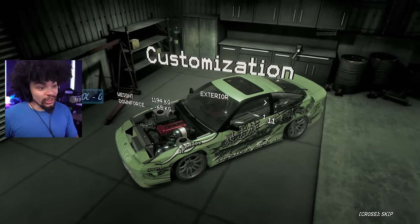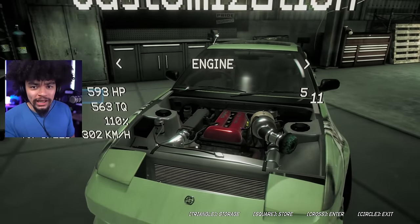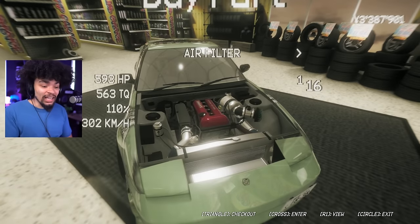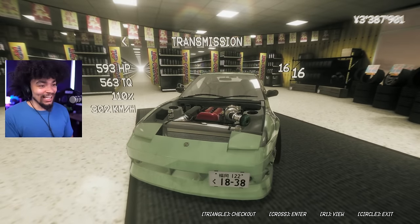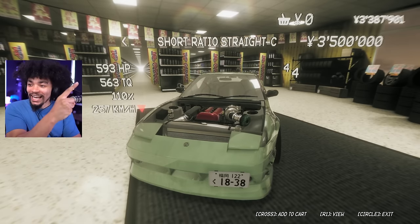We kind of start the whole process normally with a little bit of customization, and that's kind of my intent — but not, because I don't think we have enough for what I want to get. I've been having a couple of problems with the car. If I focus on building this thing to actually win races, that will be really important, especially for the Skyline being all-wheel drive. The transmission costs 3.5 million — straight cut gears. I don't have enough money for this, so my intent is to get more money and then buy this and a few other upgrades.